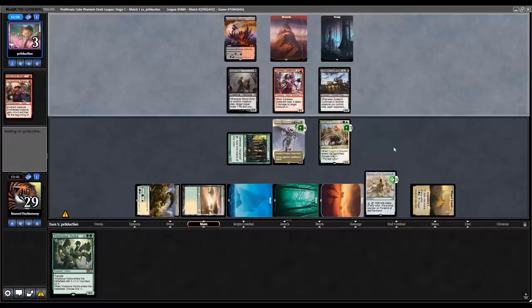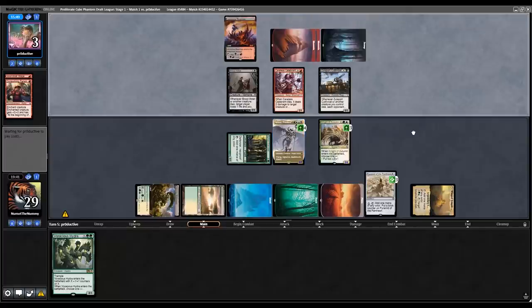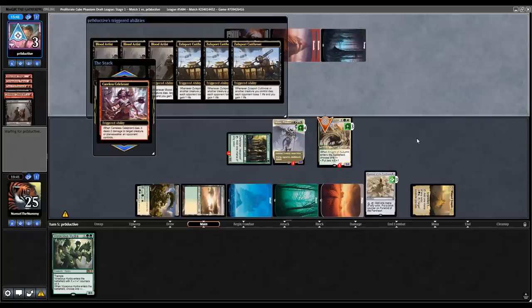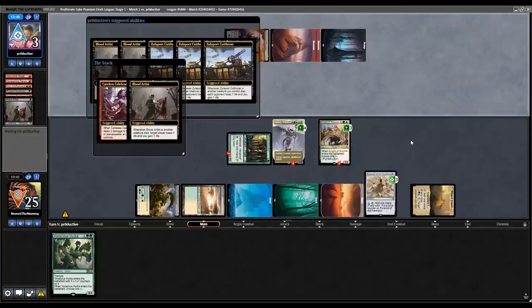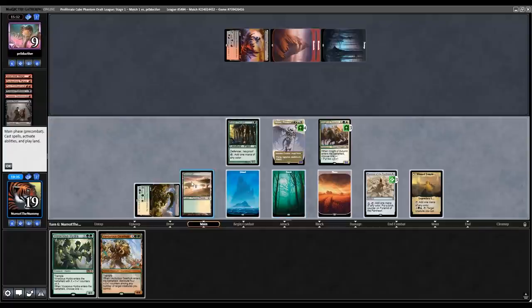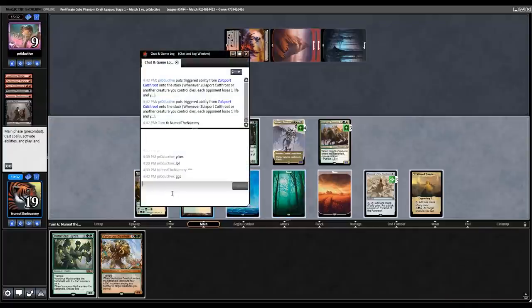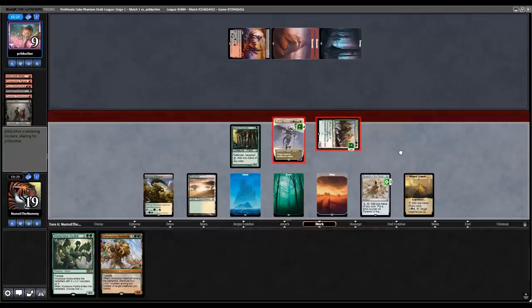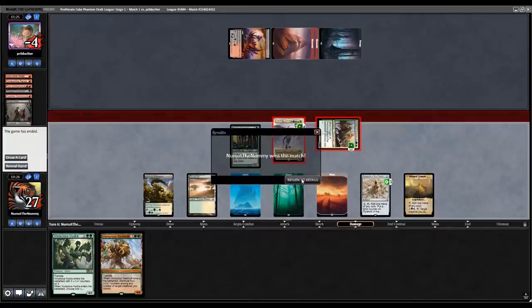That went pretty well. They could have like an Act of Treason effect for Atraxa. Fiery Confluence to kill all their creatures and gain a bunch of life is clever. Triggers happen but we just attack here — no need to do anything else. Easy GGs. Green-white splash Atraxa. Let's go to the next round.